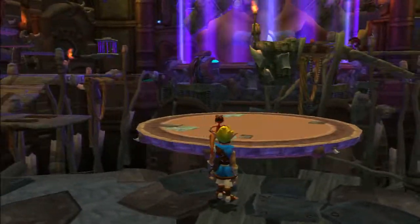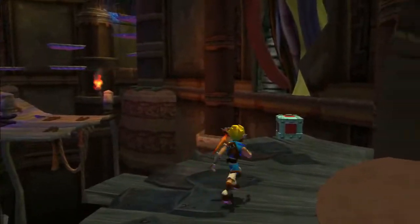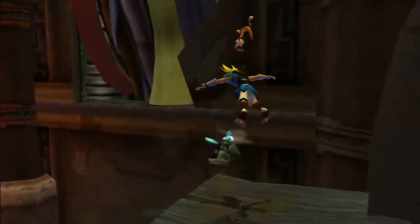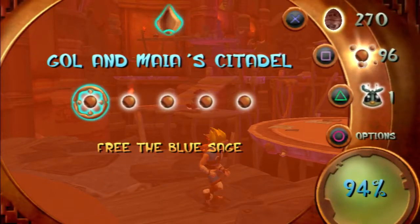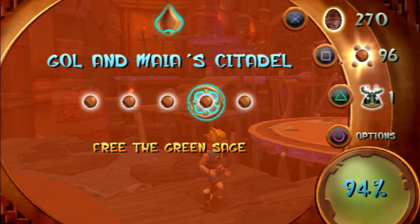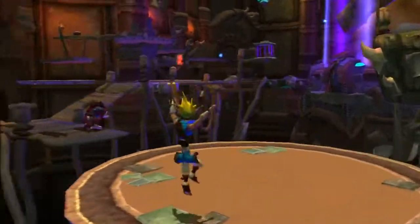Welcome back to the Heart of Chaos. I'm Javier, and I welcome you back to Jak and Daxter: The Precursor Legacy. In the last episode, we entered Gol and Maia's Citadel, and as you can see, it's a full-fledged level with five power cells — one being the Scout Flies and the four Sages. Why don't we go ahead and get started in saving them?